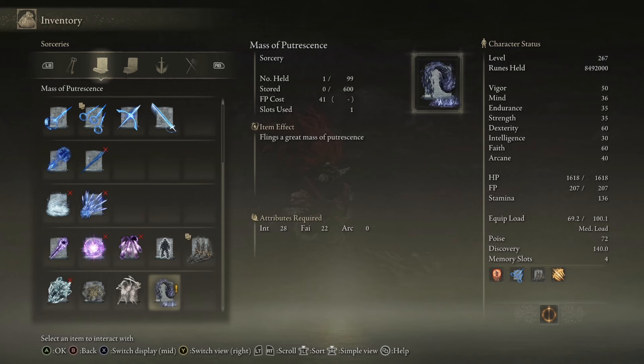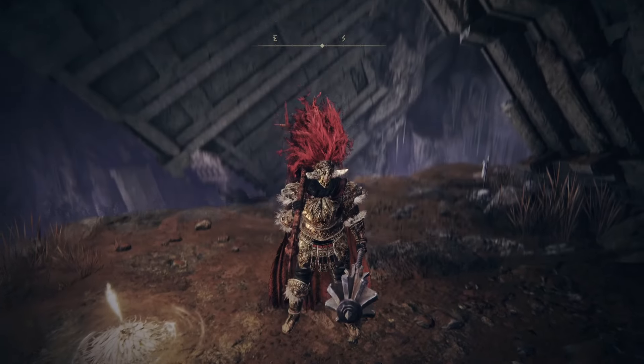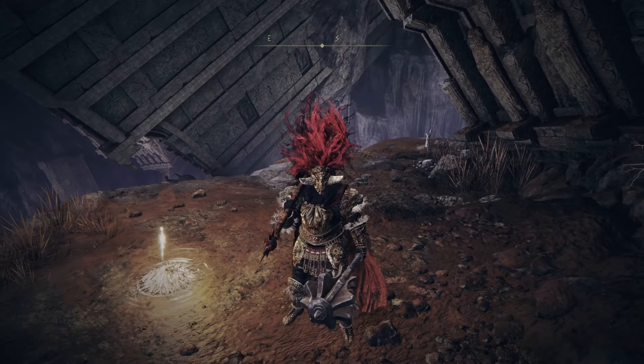I'm going to show you how to get the Mass of Putrescence Sorcery in Shadow of the Erdtree. I'm going to start from Stone Coffin Fissure's Site of Grace, which is right here on the map. I'll link in the top of the description a video on how to get to Stone Coffin Fissure for anyone who hasn't been here yet.